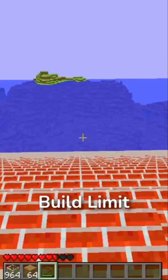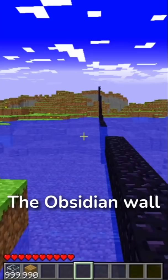Next, when bricks were added, there was no way to craft them, so brick pyramids generated from the ground all the way to the build limit. They were very rare, but if you found them, you would have an almost infinite supply of bricks.